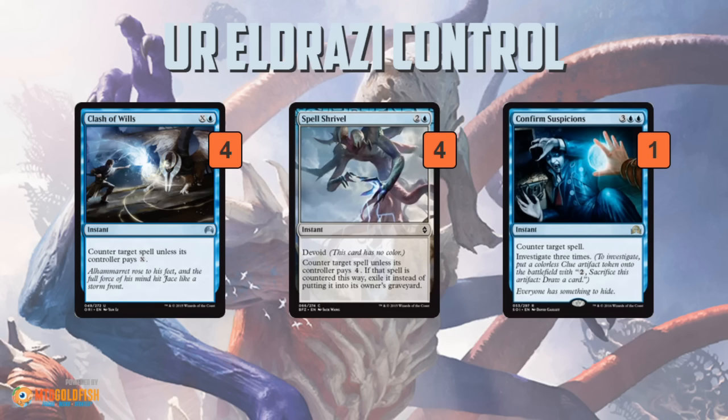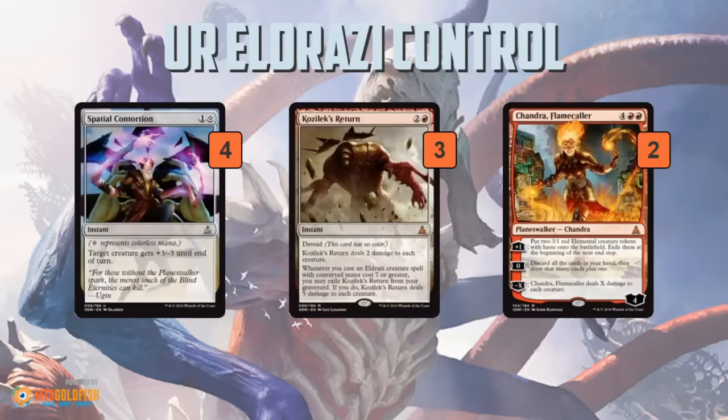These cards obviously interact with the opponent, slow them down while you're storing up your mana, waiting to get to your big finishers. And then you get some removal as well. Spatial Contortion kills things in the early game. Kozilek's Return wipes away Mono White Humans, Bant Company, those type of decks.